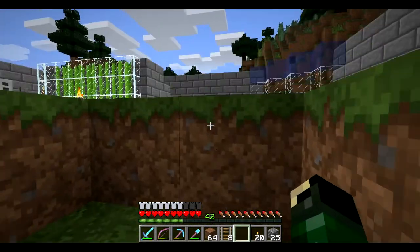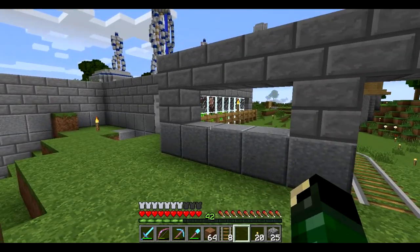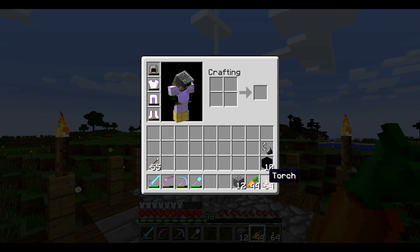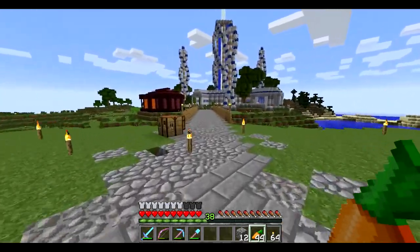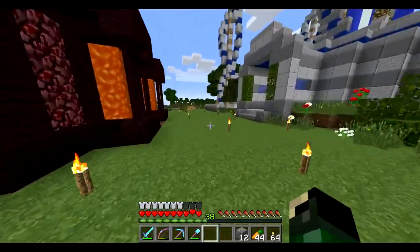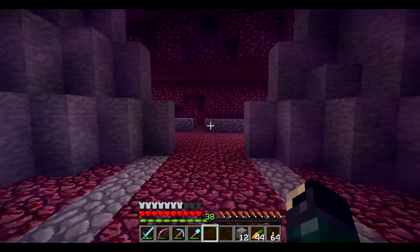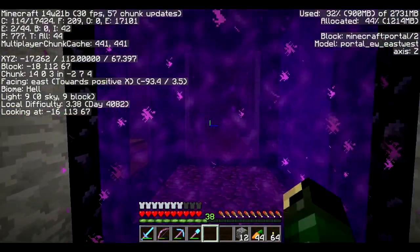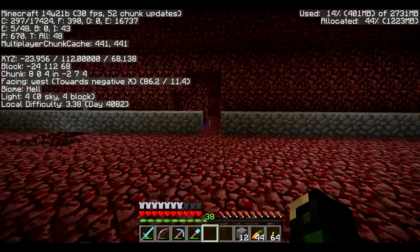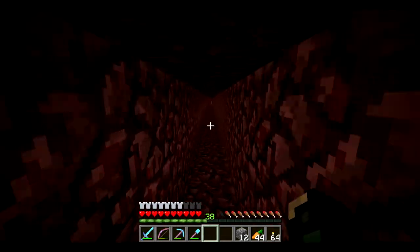I'm going to clean up some stuff and get this mine cart track up before I forget or get too lazy. Then we'll go get some saplings and cactus. I've got flint and steel, obsidian, food, torches — all the stuff I think we'll need. I'm not going to tell you guys too much about where this place is, but I will tell you it's east. That direction is also where my fortress with the blaze spawner is, so I'll be heading that way.